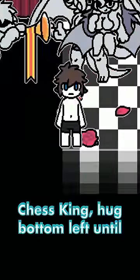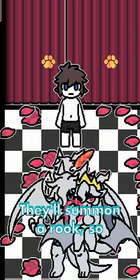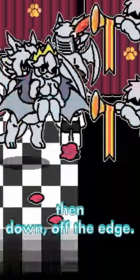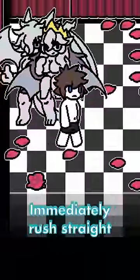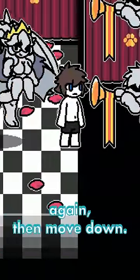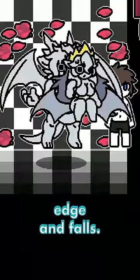And finally, for the Chess King, hug the bottom left until they bounce twice and over the edge. They'll summon a rook, so bait the rook up, right, then down, off the edge. Then rush straight left of the king to bait them, then move down. Immediately rush straight right of the king to bait again, then move down. Now sit in the corner as the king bounces off the edge and falls.